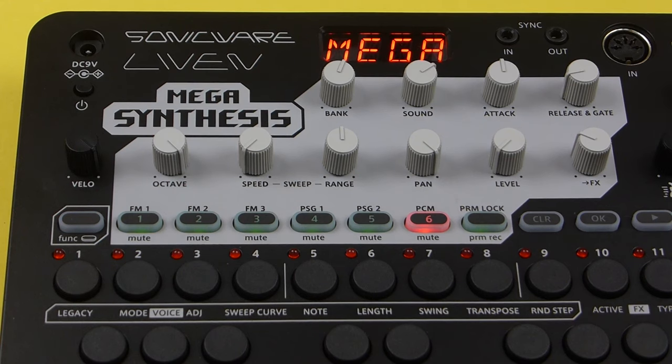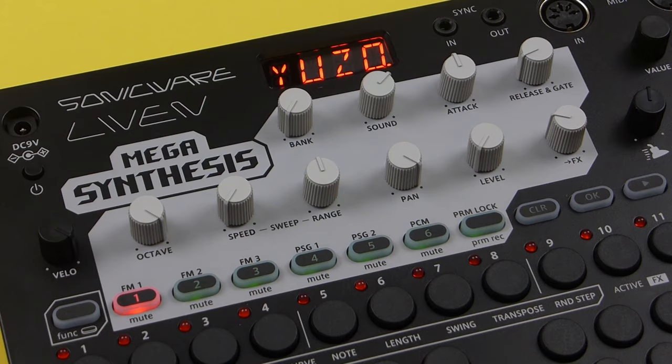This comes with a familiar-looking multi-track sequencer you'll recognise from the other Livens, but this time everything's been streamlined to make it really easy to use. SonicWare have also been working with the absolute gaming music legend Yuzo Koshiro on the Liven Mega Synthesis, and he has supplied some patterns and sounds for you to use. So in this first video I'll just be giving a quick look at how everything looks and sounds, and then later we'll have a nice deep dive video. Let's get started.